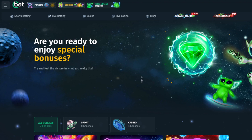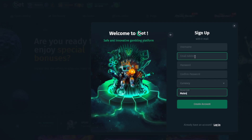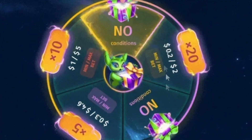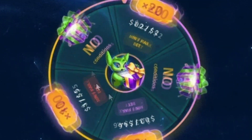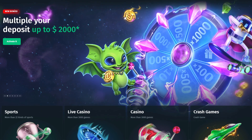Before we continue with today's video, if you head over to cbet.gg you can support the channel. Just sign up and use our code 'mates' on the signup form. After that, head over to bonuses, choose a bonus, and spin the wheel — you can get a deposit bonus with no wagering limits, or 5, 10, or 20x wager limit. Cbet has a really good variety of games.